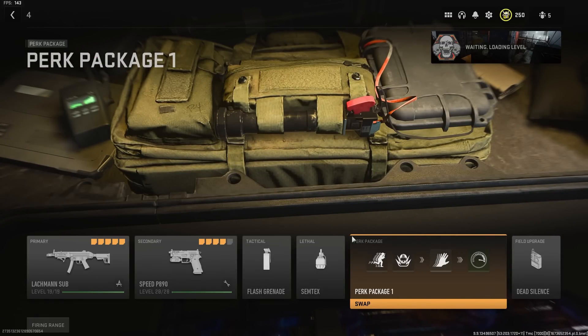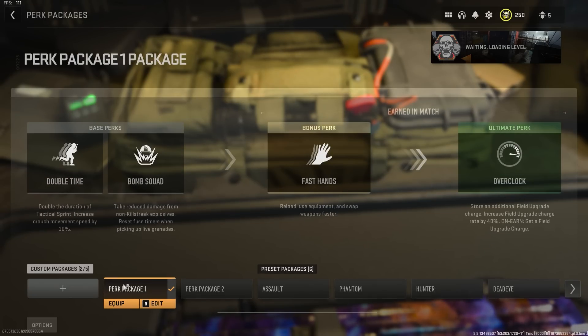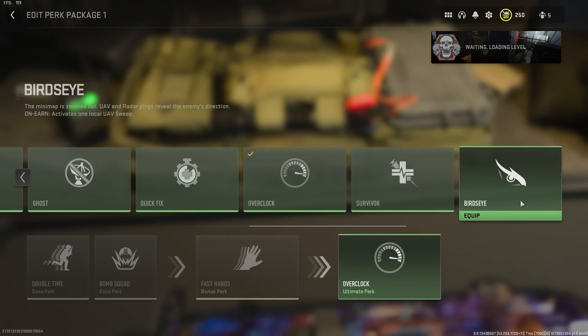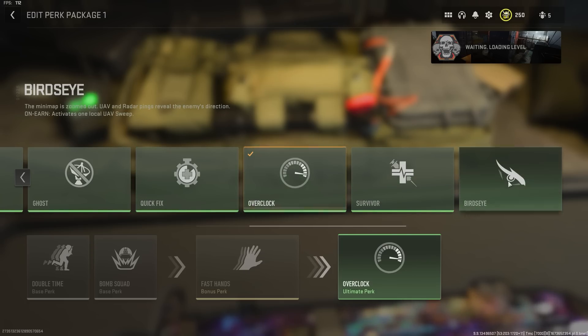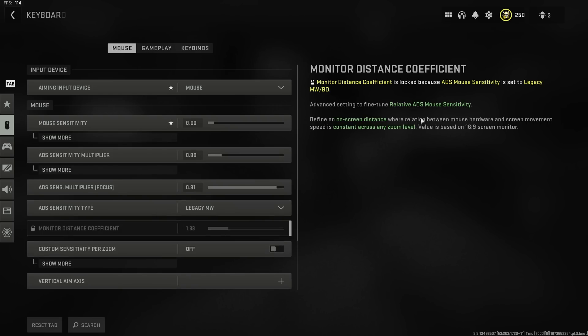For my perk packages, I've been running Double Time with Bomb Squad, Fast Hands, and Overclock. I really like Overclock because it lets you have one extra field upgrade and you earn them faster. I was also running Bird's Eye for a while — it gives you directional radar, putting people on the mini map with their direction. It seems to be bugged and pinging constantly every round. So if you want a bit of an edge, take Overclock off and put Bird's Eye in. I'd honestly recommend these two over Quick Fix; only use Quick Fix if you don't want to run either of those.